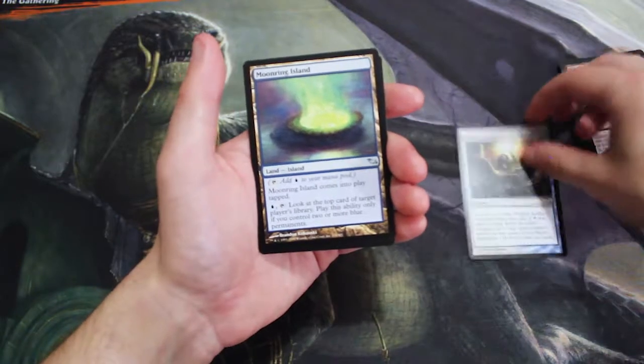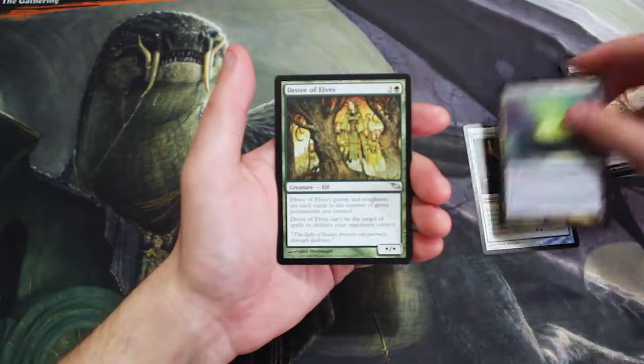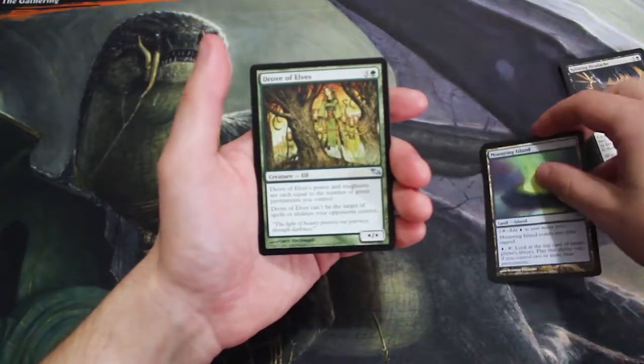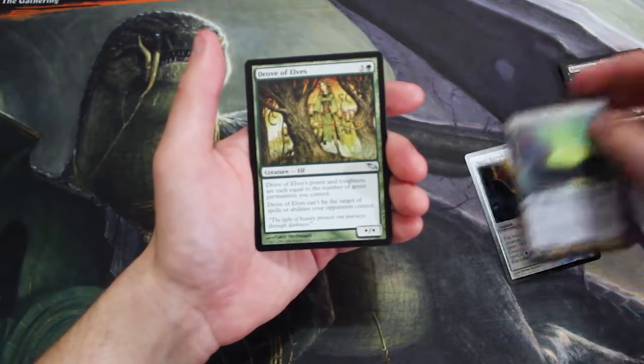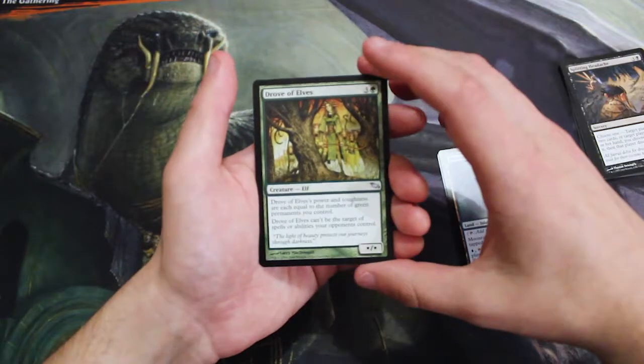Starting off our uncommons we have Repel Intruders, Moon Ring, and Island — I love that art, wow, that's really fantastic — and Drove of Elves. Unfortunately we did not get Kitchen Finks, which I literally just said I was hoping for.